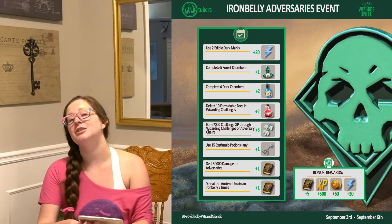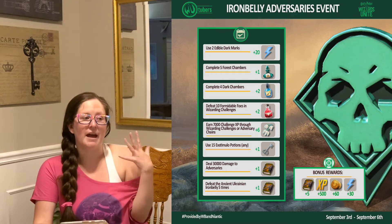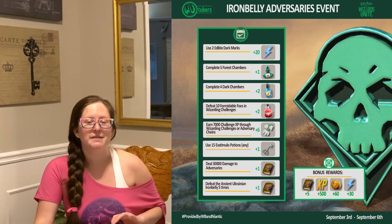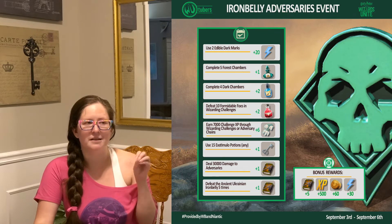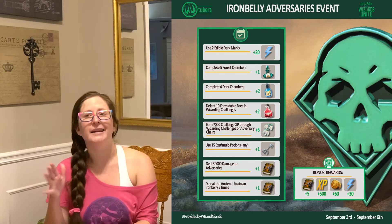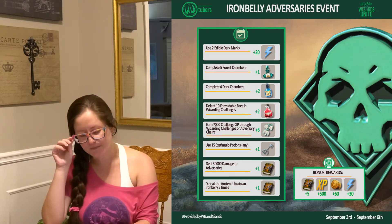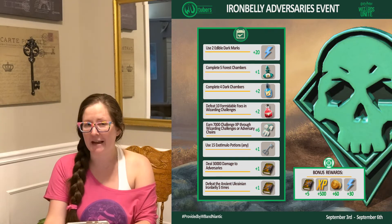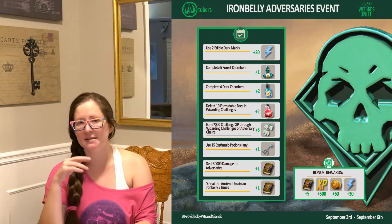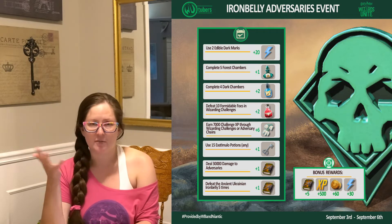Defeat 10 Formidable Foes in Wizarding Challenges. You can do your Forest and Dark Chambers first and pick up Formidable Foes there, but since you're playing with others, you should still prioritize your Proficient Foes even if that means missing some Formidable Foes. Then you can solo Ruins 4 or 5 through Dark 2, 3, or 4 to get your remaining Formidable Foes. As a reminder, Formidable Foes have 2 stars. You will also fairly easily earn the 7,000 Challenge XP requirement by completing the Wizarding Challenges needed for the other tasks.